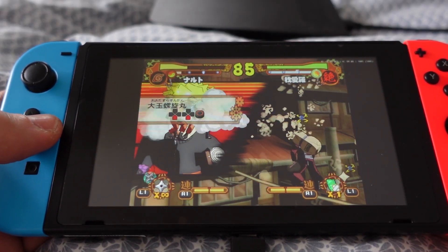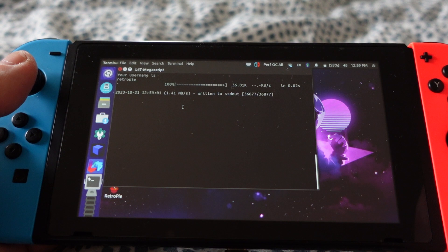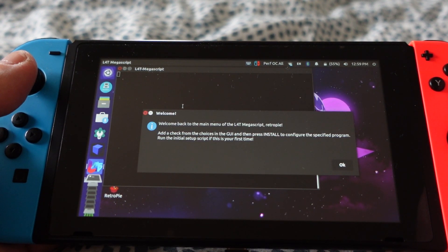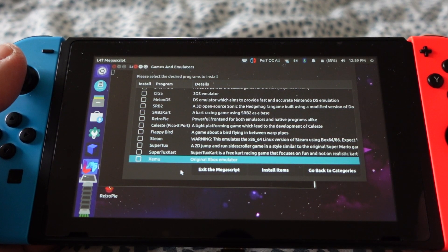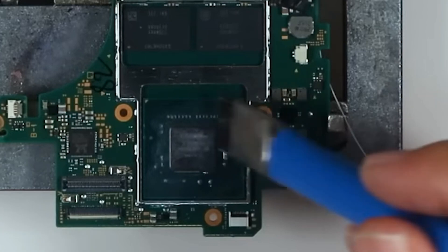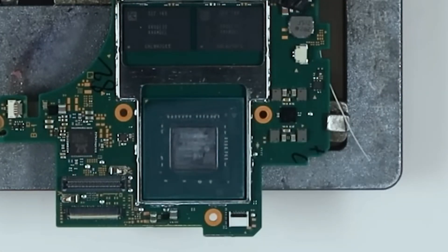On a Nintendo Switch with L4T Ubuntu installed, the Xbox emulator also known as Xemu is included in the L4T Megascript. L4T refers to Linux for Tegra, which is a Linux distribution modified to run on the Nintendo Switch hardware, specifically the Tegra X1 chip that powers the console.